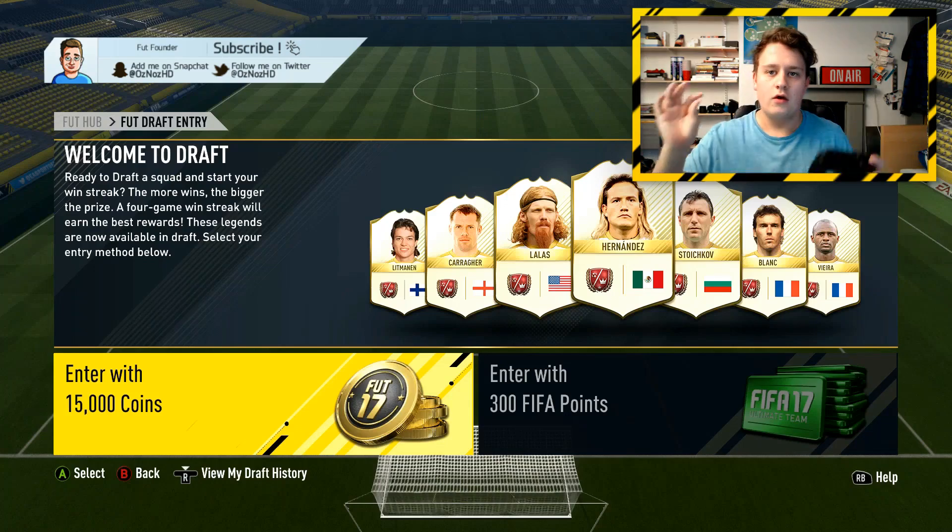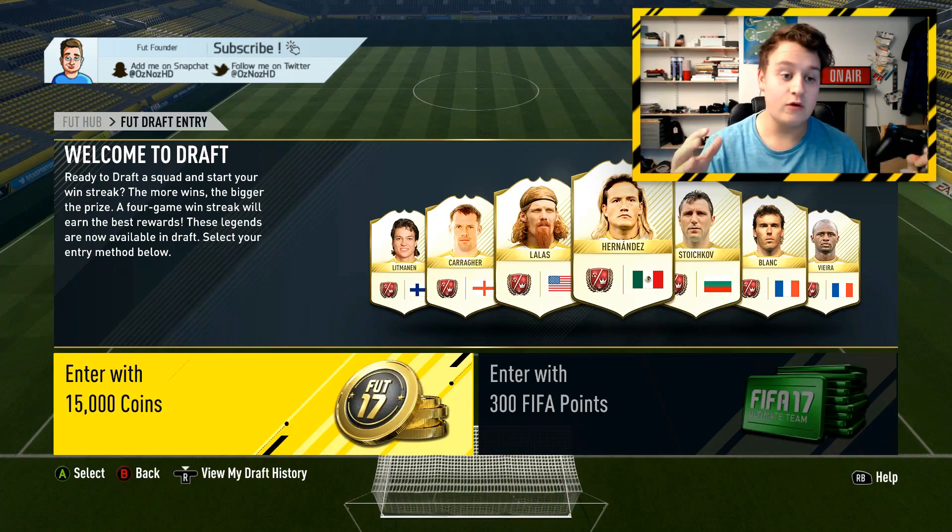Today we're going to be doing two FIFA drafts, trying to build the best team as possible. For any player that we get that is either a transfer rumour or a completed transfer, we're going to be adding one point. Hopefully we can get a 193, 194, or 195. Make sure you guys comment down below what videos you want to see from me in the next month because I'm going on holiday on Wednesday for about a month and I need to pre-record videos. Also, transfer cards have come out, so if we get one of them, we get a point as well.